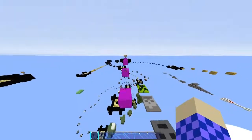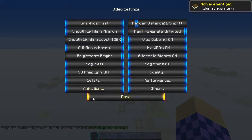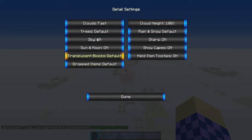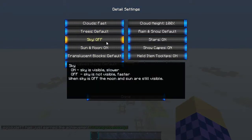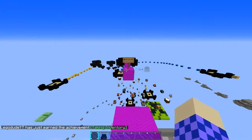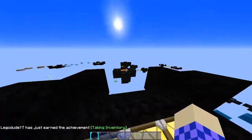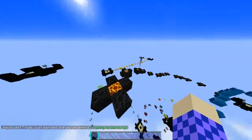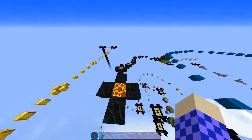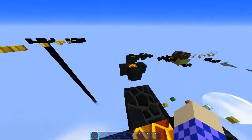All right, let's turn off clouds - video settings, details, sky off, cloud height off. There we go - hashtag block height limit. Nice! Did it. Oh, lava - we're not in survival so this doesn't really matter. If you want to see more of these - I've said that so many times, I'm just trying to start something. Missed it - it's just a confusing jump.